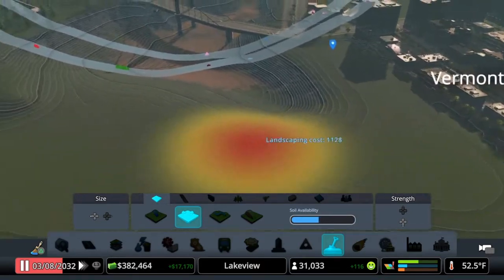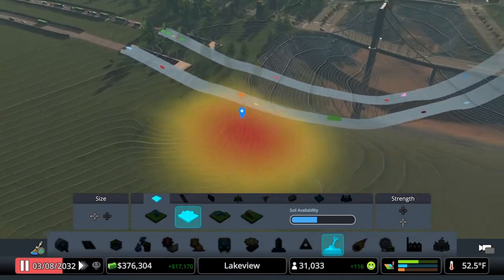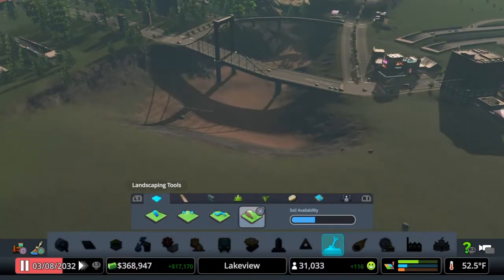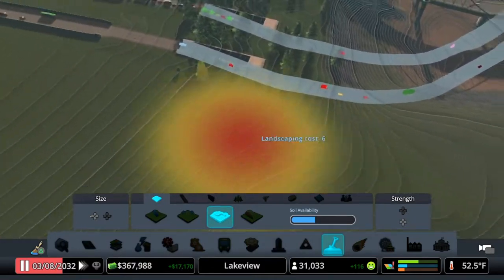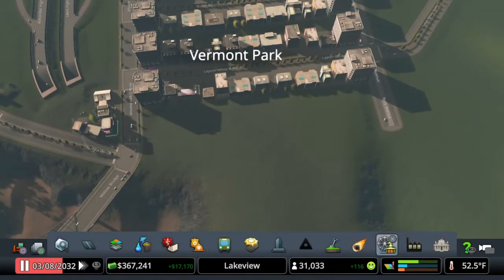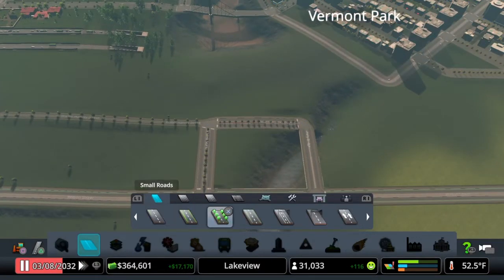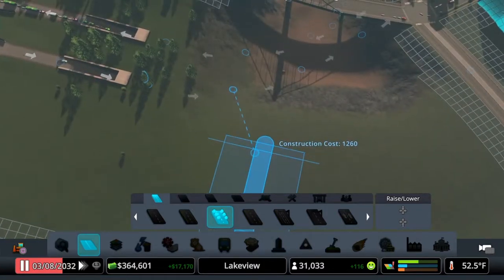We need to come over this way and bring out some terrain in here — a little bit this way — and we need to smooth and soften the area. There we go. Now let's put that road back, which was a medium road — right there, we go. Now we can go back to our residential road that we were trying to build here.